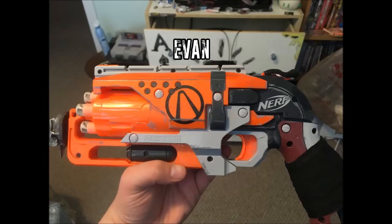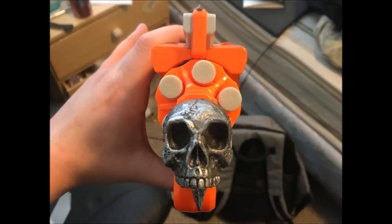Next we have Evan with a very slight Hammer Shot modification. It has some of the usual internal modifications, and he's put one symbol on the side that I don't recognize — I'm sure many of you will, and I'll get a dozen comments telling me what it is — but it's done very, very cleanly. He also has a 3D-printed skull on the front, which I actually really like. If anybody knows where he got that, I'd love to get one for at least one of my blasters.